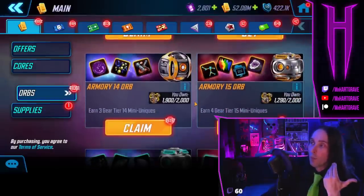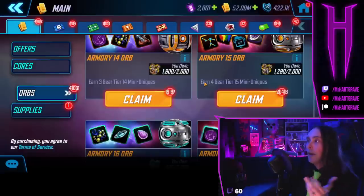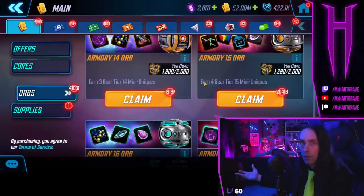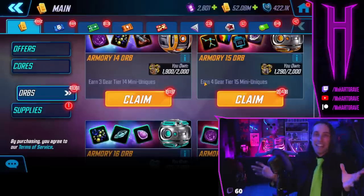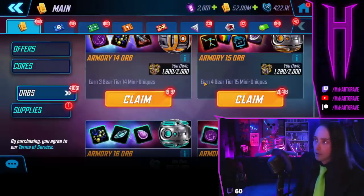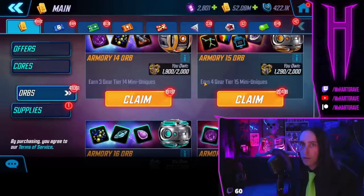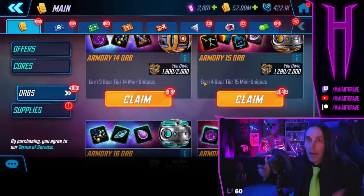Other orbs that tend not to matter are your armory 14 and armory 15 orbs. Yes, I have an amazing amount of them — that's because they screwed up. Months ago, maybe about six months ago, they sold all the orbs you see right now — an insane amount of armory 14 and 15 orbs — for 20 bucks. An insane amount for 20 bucks.